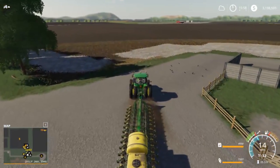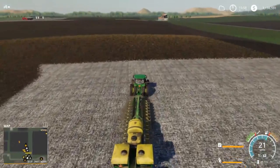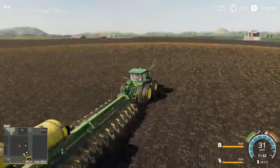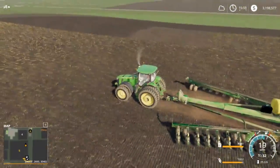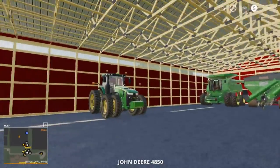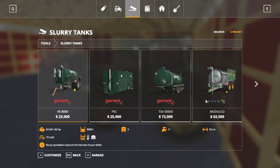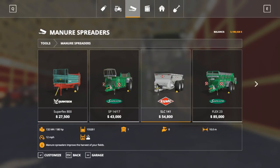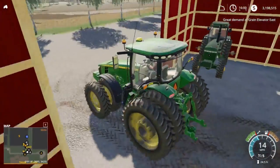We might as well clean out the slurry pit and the manure pit — I'll do that soon, maybe even this video. We could throw it on this unplanted field to get a little extra fertilization on it. We'll probably go buy the in-game slurry machine. Now the manure should be in here — we'll back up all the way in, get it pulled out, and grab the telehandler to load it. There's a great demand for oats at the East Elevator — 1,500 for oats. We have 34 units of slurry, so about 4 loads, and 18 units of manure.